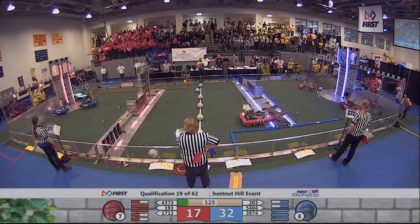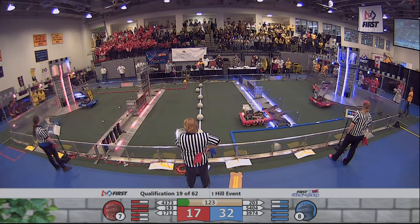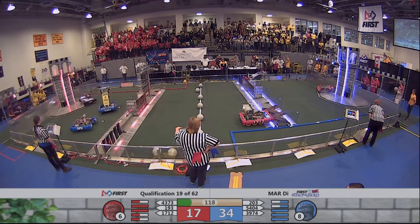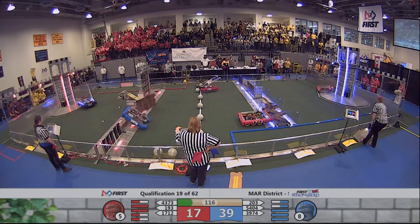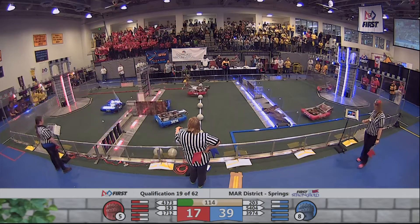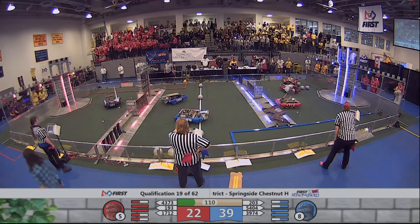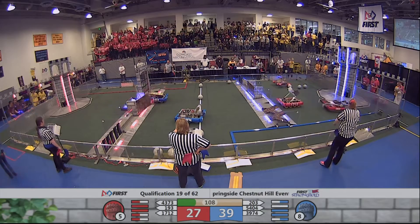Over on the blue side, 54-04 getting lined up to try and target the upper goal, and they get one in. 1-93 hurls itself over the rock wall back into the neutral zone to pick up a boulder and do some damage to the outer works of the blue alliance.